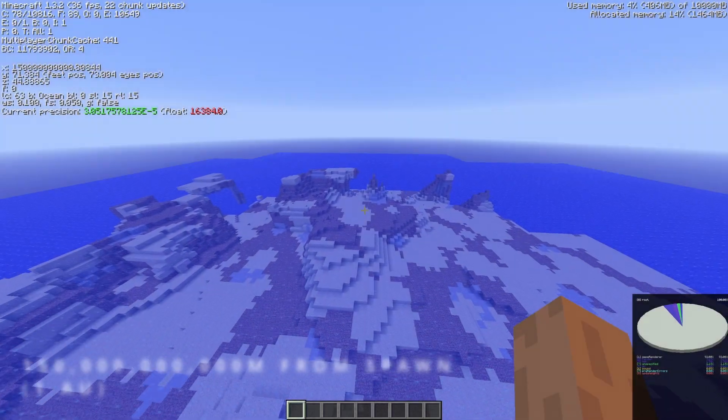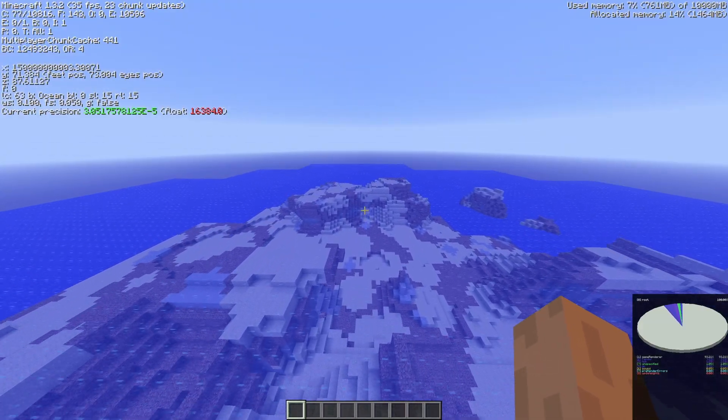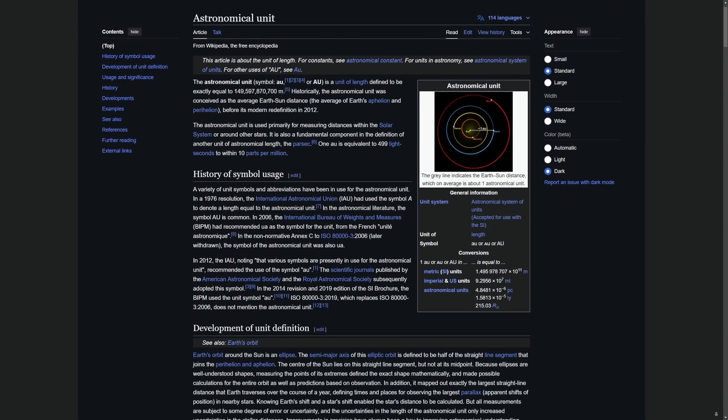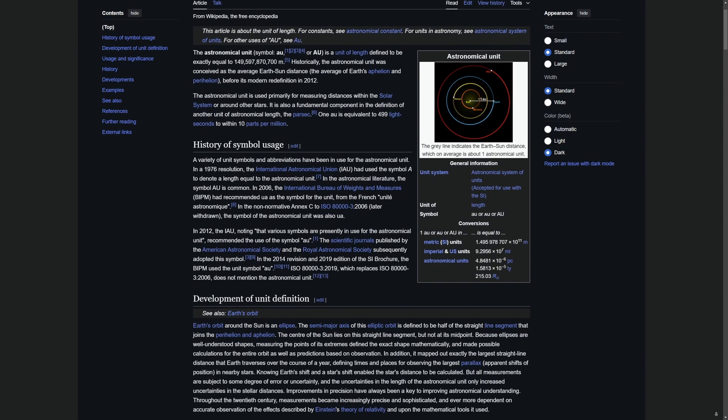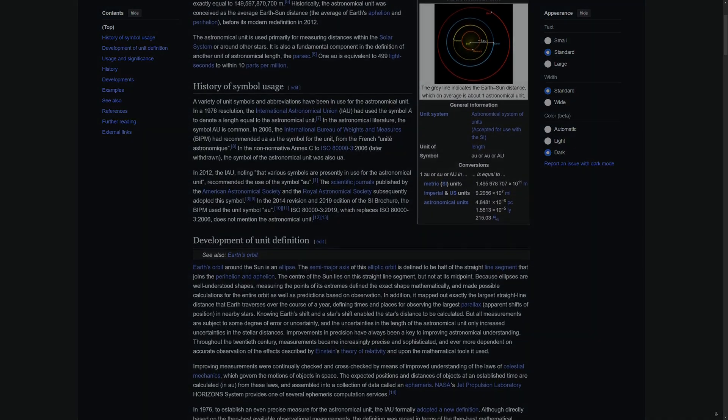And this is going to be a pretty big jump, but at 150 billion blocks, we get to the distance commonly referred to as one astronomical unit — a unit of measurement used for vast distances in space, and is the distance between the Sun and the Earth. But believe it or not, this is only just the beginning of our journey.